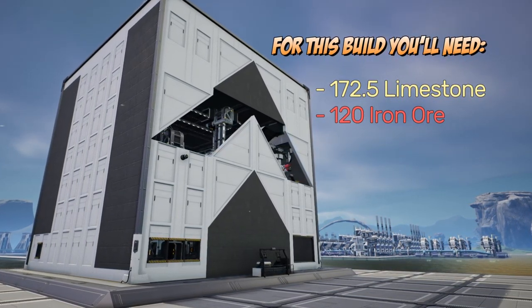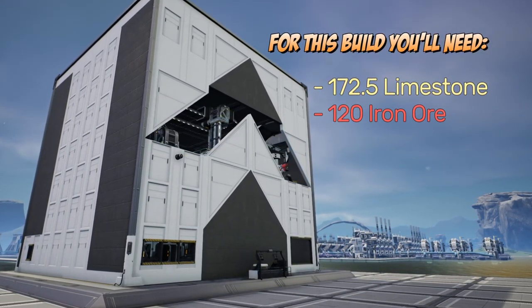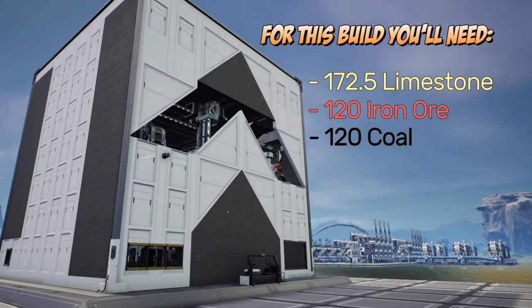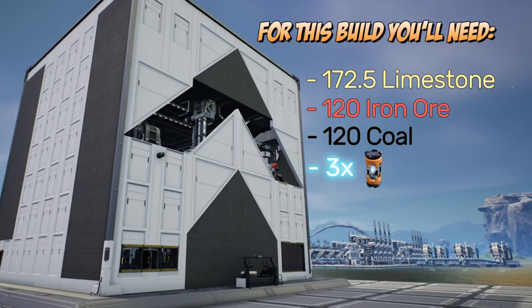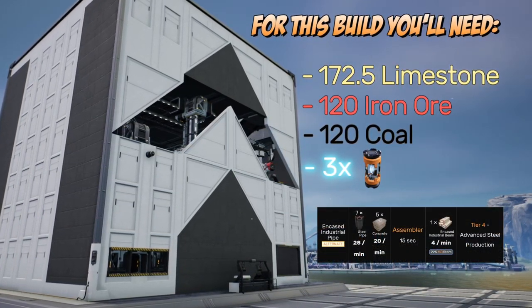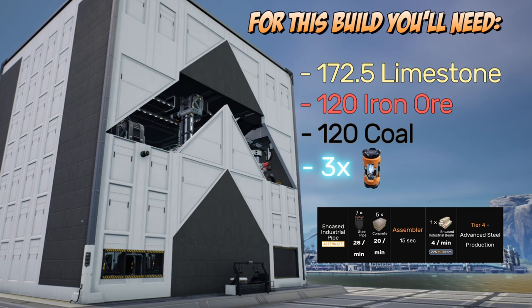It's actually about 0.4 more than that but we can round down for this particular build, and same with the coal — 120. You'll also need three power shards and the encased industrial pipe alternate recipe.